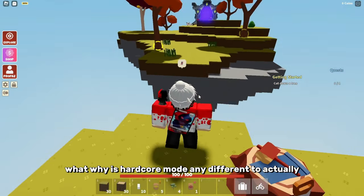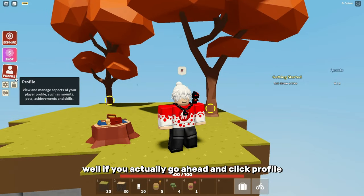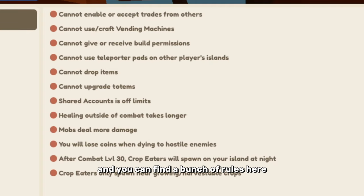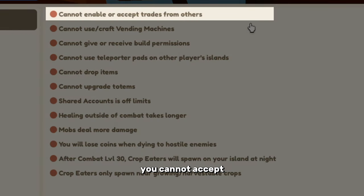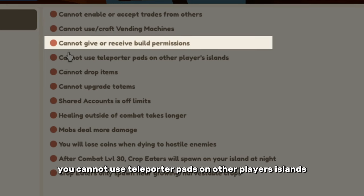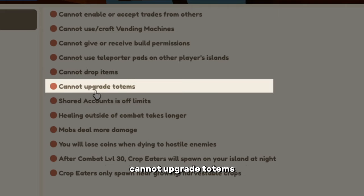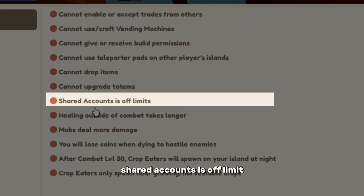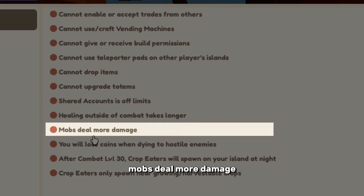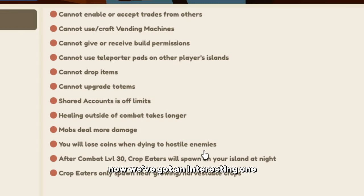You're probably curious why hardcore mode is any different to normal Islands. If you click profile and go to rules, you can find a bunch of rules. You cannot trade, you cannot accept, you cannot use slash craft vending machines, you cannot give build permissions to anyone, you cannot use teleporter pads on other players' islands or your island, cannot drop items, cannot upgrade totems, shared accounts is off-limits, healing outside of combat takes longer, mobs deal more damage, and you lose coins when dying to hostile mobs.